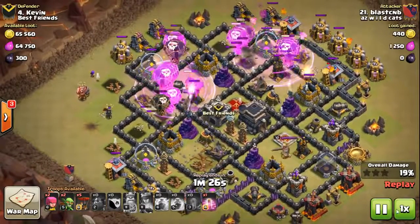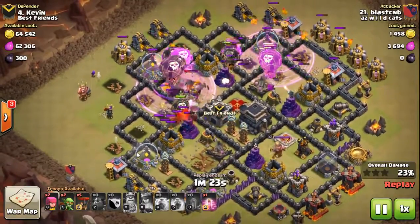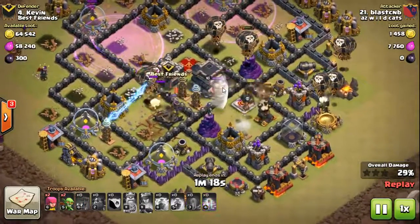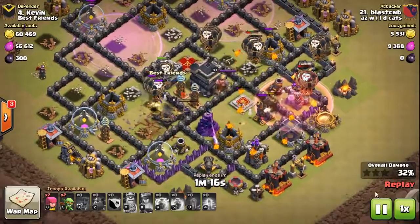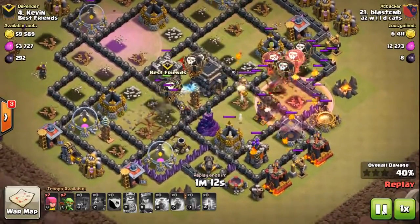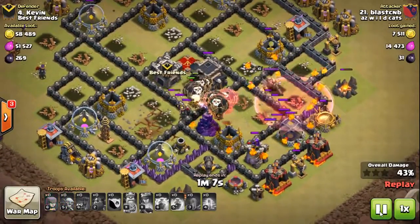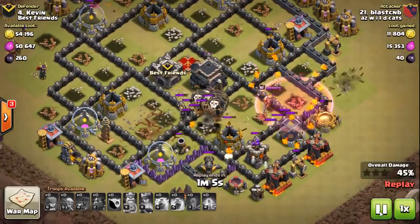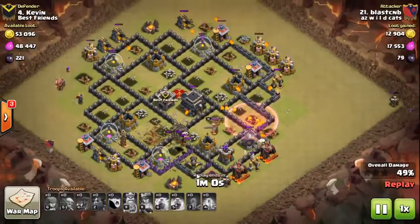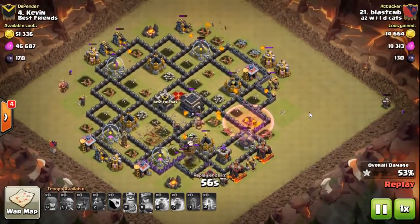They do make it through, and just as the first hounds are blowing up, my second ones kind of get there. My loons take out everything, that queen goes down. I saved some loons to bring in on the backside with my haste, because with this base the air defenses sit close to that outside corner. My last hound finally popped out of that whole group of loons — looks like I didn't plan perfectly for that last Tesla and archer tower, but I don't really know where they are.